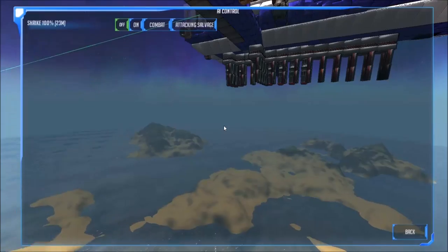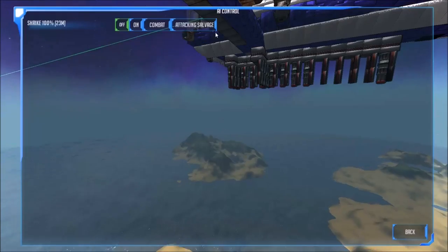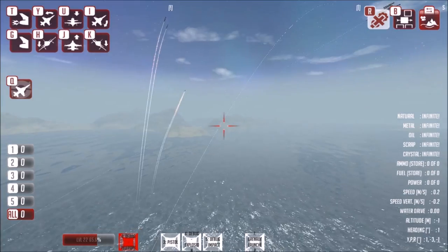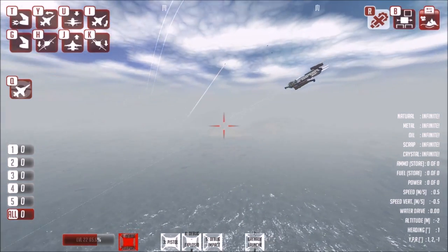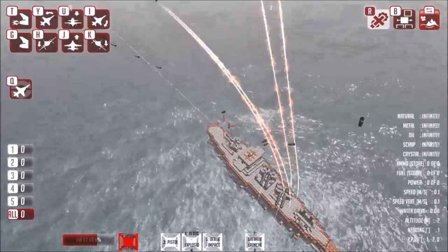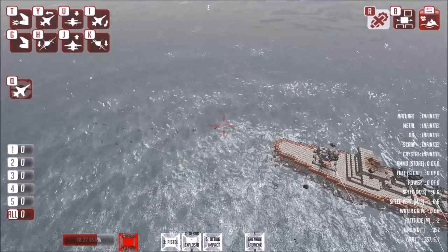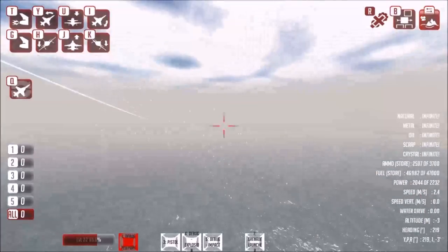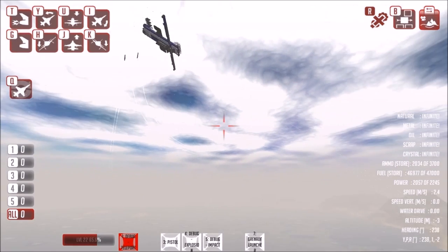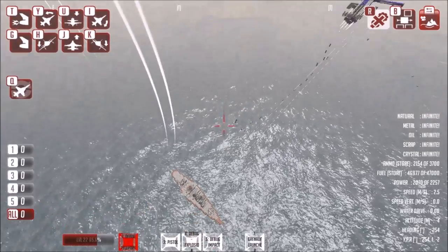Dropping the bombs. What we can do now is spawn in an enemy ship and set AI control on. Our little plane is going to fly over the top and drop its bombs — they've actually got magnets on them, so those that land close enough will get attracted and basically drop a minefield in the water. We can see the plane coming back for another pass. Perhaps drops its bombs a little bit too late that time.